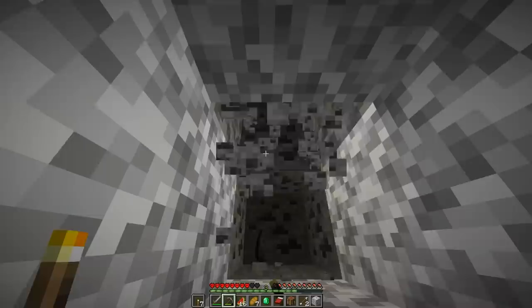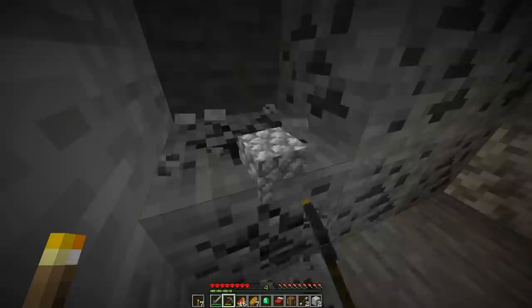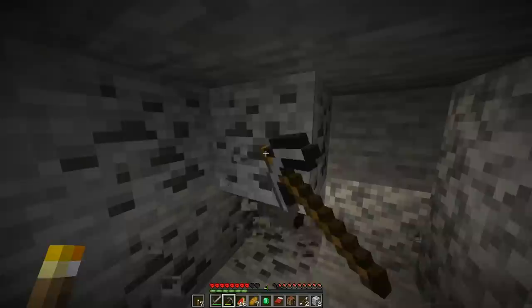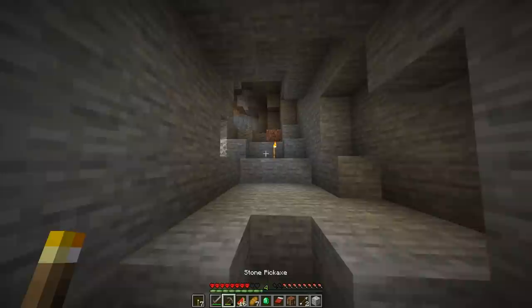Let's grab all this coal — this is going to be nice. We can smelt the iron and make tons of torches. What I'll probably try to do is light up around the village just to keep it safe. Because even though we have a bed and can sleep at night, it'll still be nice in case we ever leave the village and come back — I'd prefer there not be a creeper sneaking up on me, because that's the mob that always kills me in hardcore.